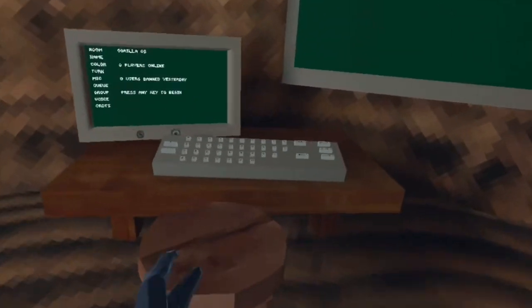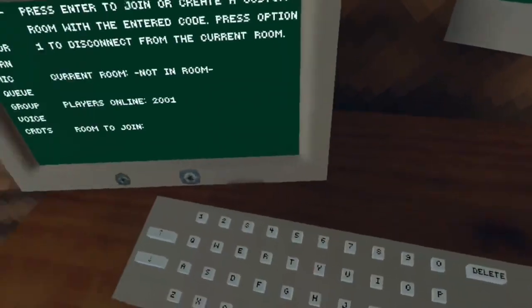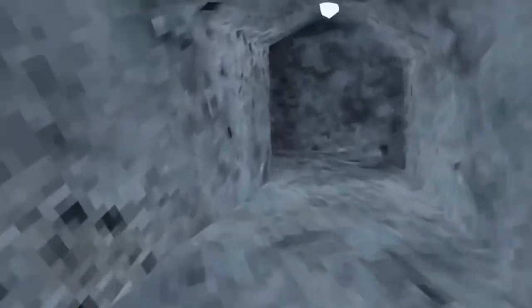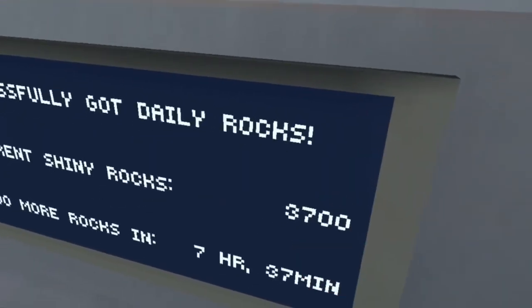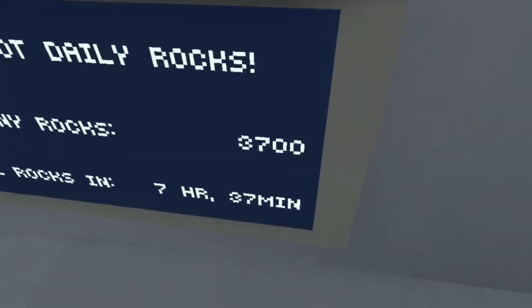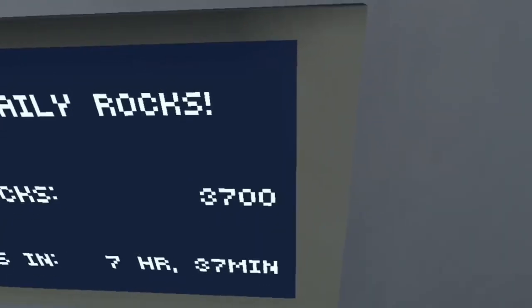You should have these shiny rocks. If you don't, just try this process again. You get shiny rocks from this glitch, but it doesn't work all the time — you're going to have to keep repeating the process until you do get it.